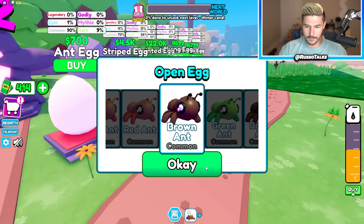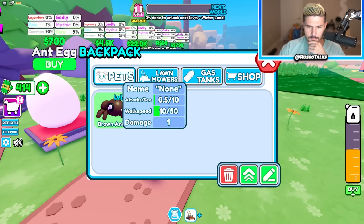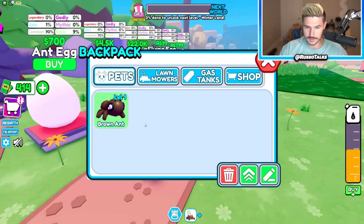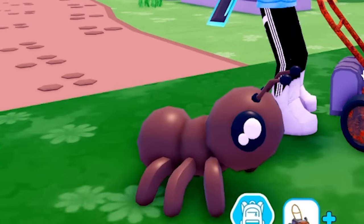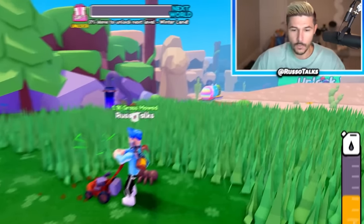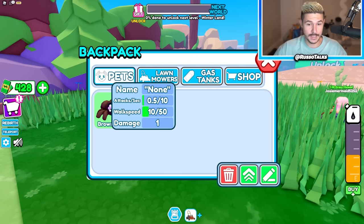We got a brown ant. I wanted the blue. We'll try again later. This is going to give me 0.5 attacks per second and 10 walk speed. Now we have our little ant pet — look at that guy, he's animated and everything. That's actually pretty nice. So we got our first pet, which is going to make us walk a little faster and attack the grass.